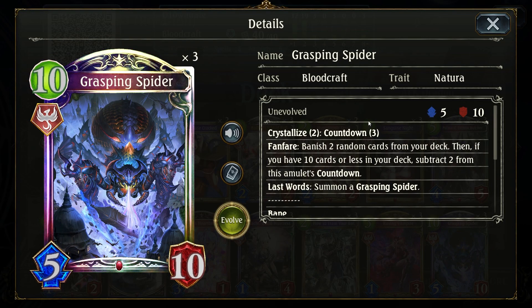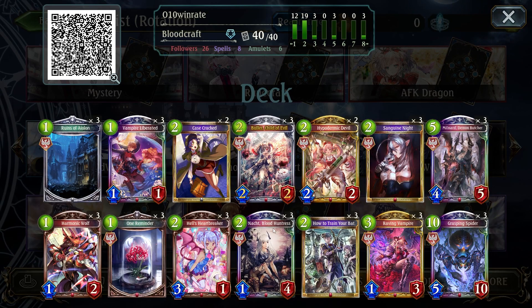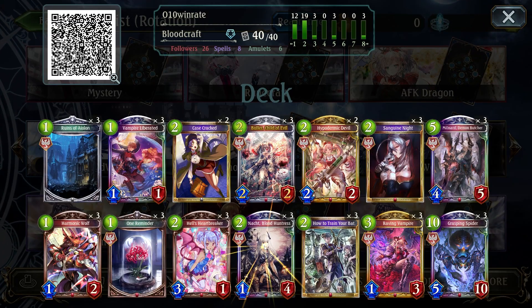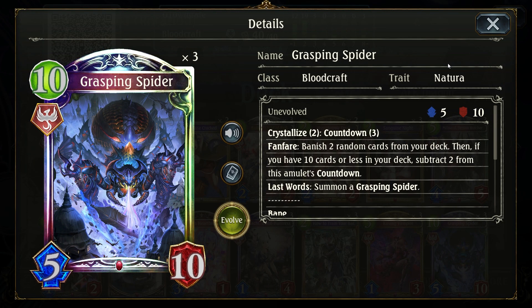Now that we can get Spider more consistently, Spider is an alternate way to sort of win the game if you don't find NARC on time. That's only if you don't find NARC on time — if you find NARC on time, Spider is deadweight. But at least Spider now has some use cases instead of just being a Spider.